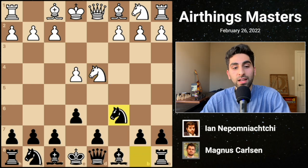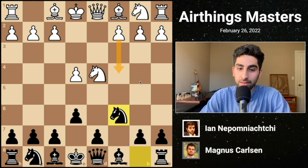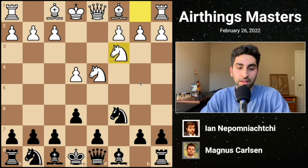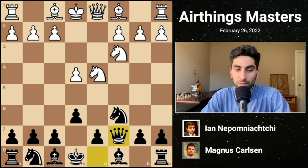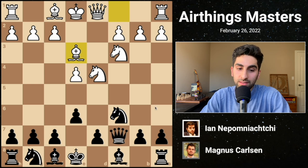This opening keeps flexibility in developing the other pieces, especially the dark-squared bishop, which could go to either C5 or B4. It also allows white to go for the Maroczy bind, but white chooses Nc3 instead. Magnus continues Qc7, putting the queen on a nice diagonal and defending the key D6 square. After Be3, Magnus plays A6, which is a typical Sicilian move, guarding B5 from potential enemy pieces and preparing for a queenside pawn break, B5.